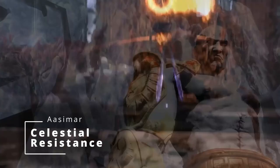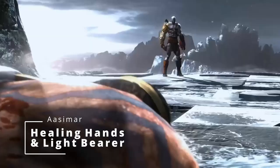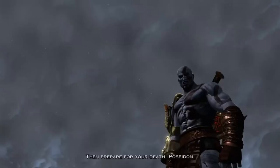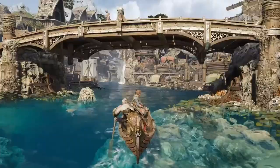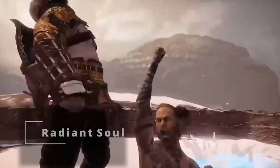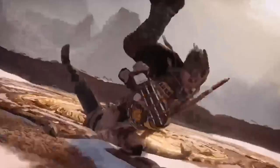Aasimar grants you Celestial Resistance, giving you resistance to Necrotic Damage — which will help when you're dealing with Hades — and Radiant Damage for when you're dealing with the rest of the gods. You also get Healing Hands and the Light cantrip. For your sub-race, we're going with Protector Aasimar, so at level 3 you can activate Radiant Soul, giving yourself a flying speed and dealing extra Radiant Damage to one target once per turn equal to your level.